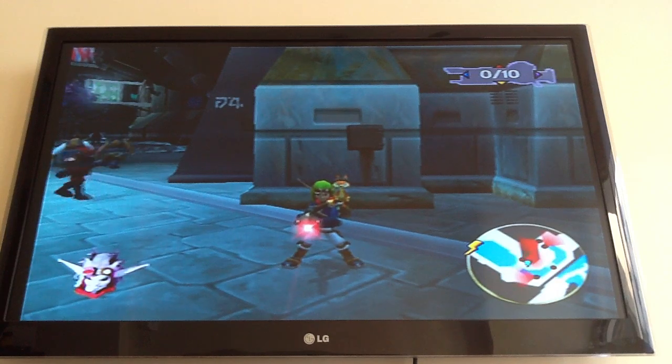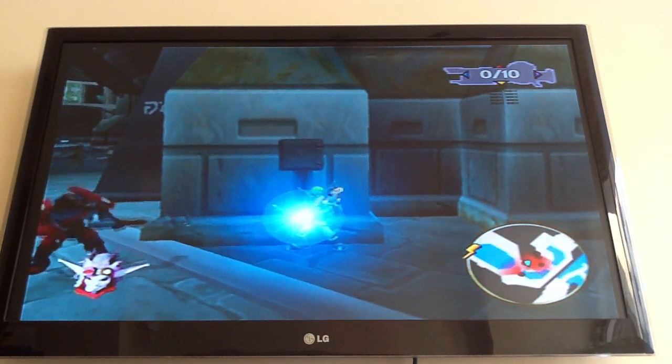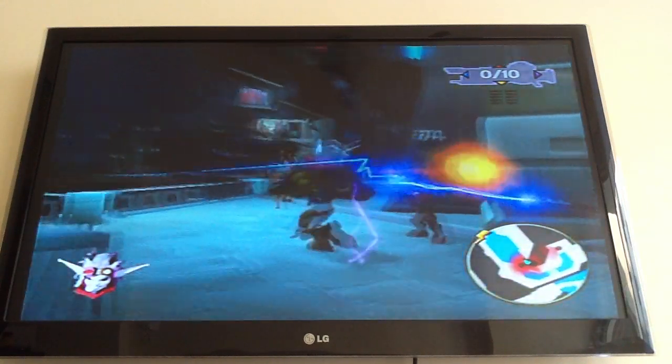Oops, wrong gun. This is the peacemaker — charge it, go against a wall, stealth mode, tap the dark jack button, and there you go.